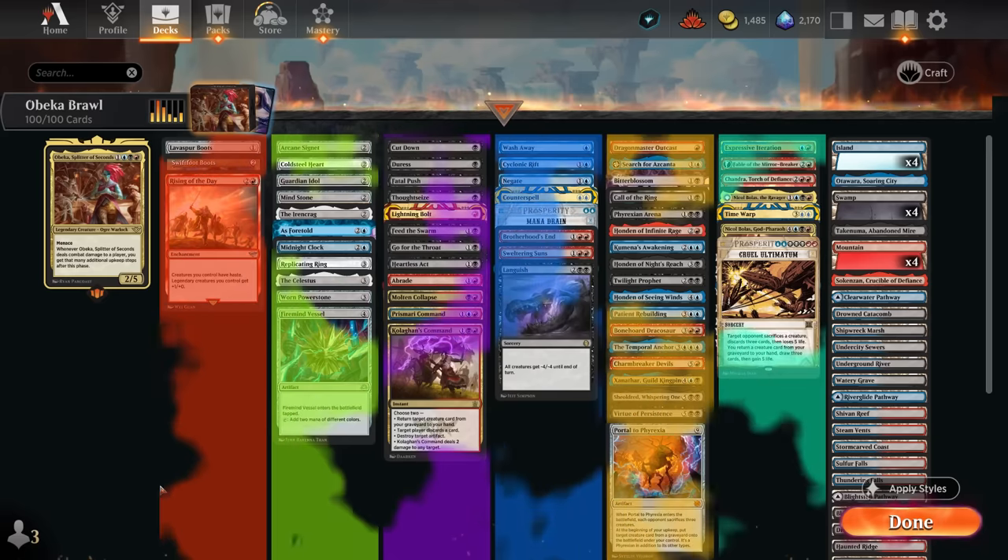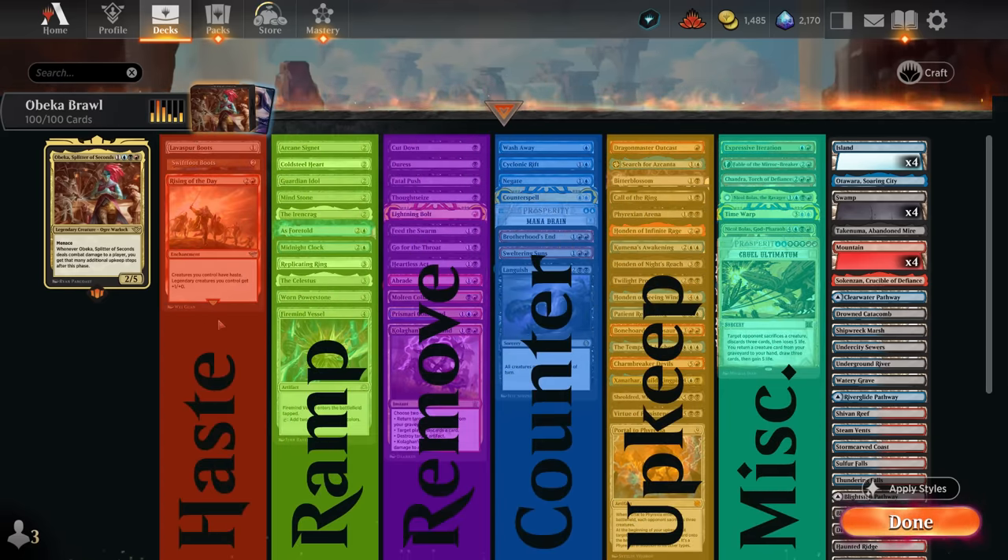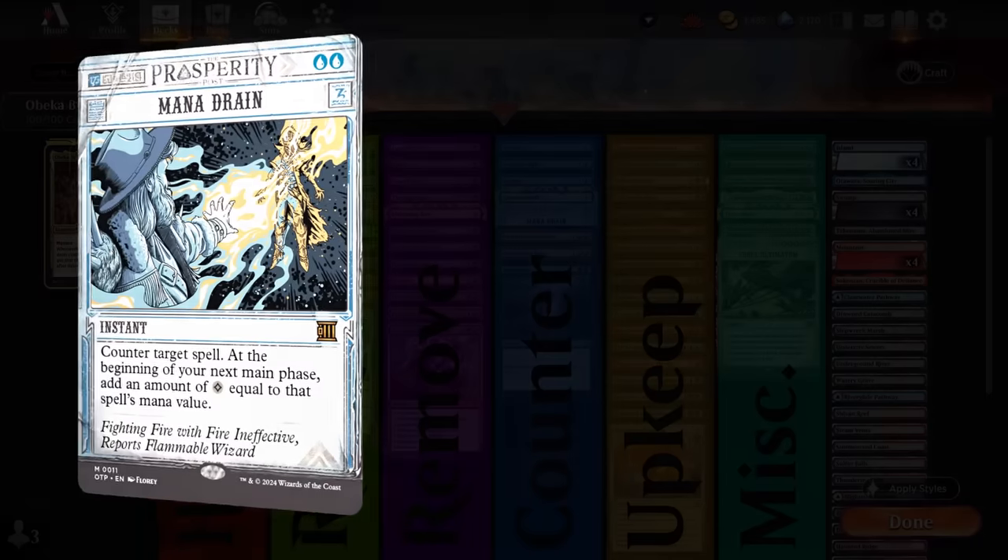It does require Obika to survive for a whole turn and get an attack step in where the opponent hopefully doesn't have too many blockers. So it's not the easiest commander to enable. I've split up the deck into a few categories: haste enablers to let Obika connect immediately, some of which also give an extra point of power for a third additional upkeep step; mana acceleration mostly in artifact ramp form; and a bunch of spot removal — some can even hit enchantments with Feed the Swarm.